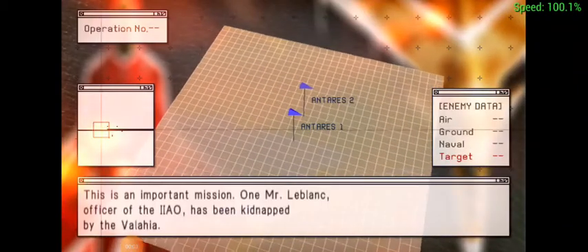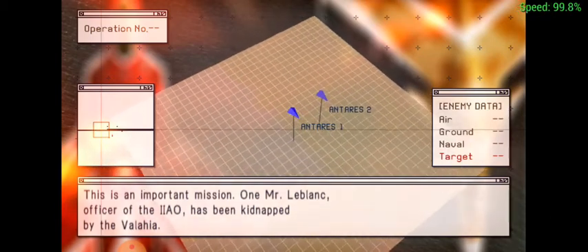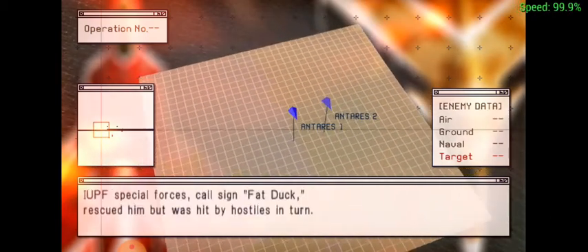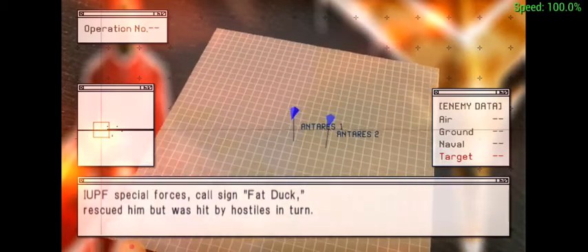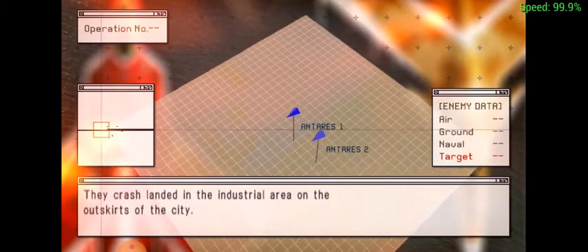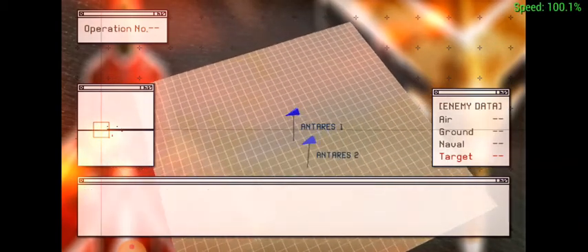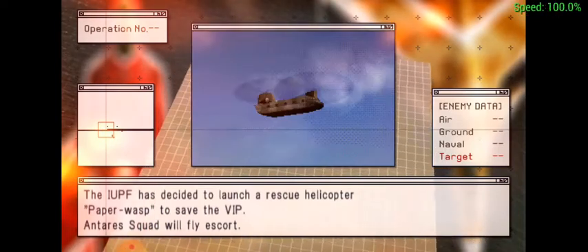This is an important mission. One Mr. LeBlanc, officer of the IIAO, has been kidnapped by the Wallachia. IUPF Special Forces, callsign Fat Duck, rescued him, but was hit by hostiles in turn. They crash-landed in the industrial area on the outskirts of the city. The IUPF has decided to launch a rescue helicopter, Paper Wasp, to save the VIP.